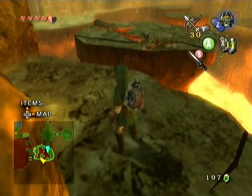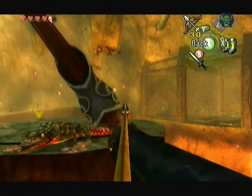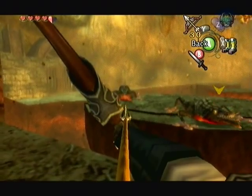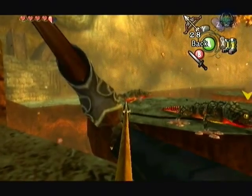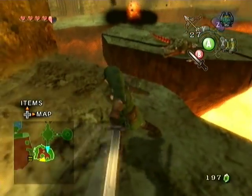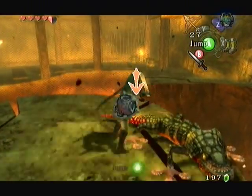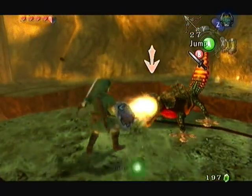There are two Dodongos on this platform over here. They can be a little bit tricky to deal with, so what I like to do is just shoot one of them with your arrows. You can actually get both if you want, but I like conserving just because that's my style. I ain't got enough room to deal with this guy by himself.